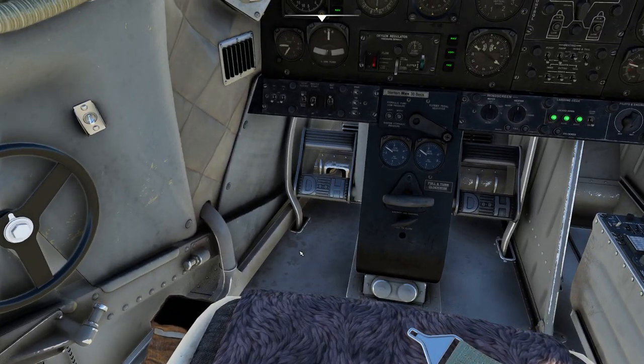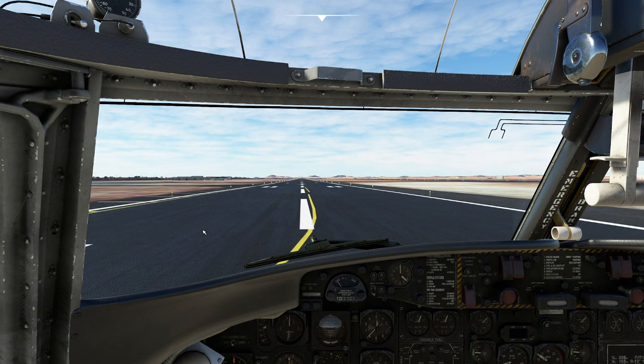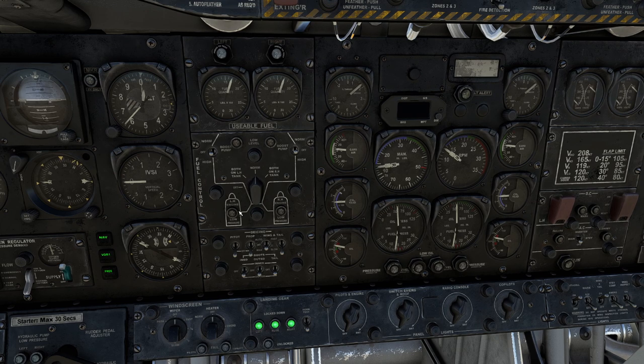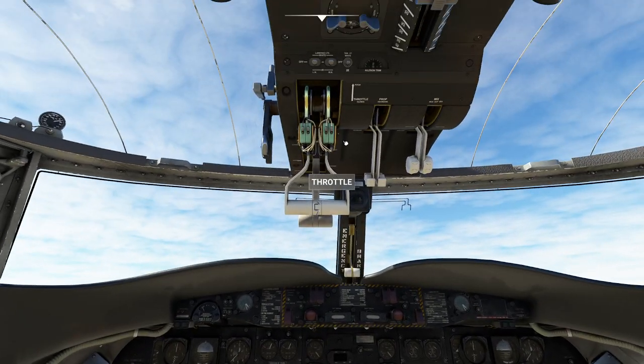Some people talk about using a little bit of aileron trim on this. I have not found the need, at least with my controllers — maybe if you're on force feedback you need it. I'm going to make sure my parking brake is set and we're going to do our run-up. It's very straightforward — we need very little power to make sure everything works. We want about 2,000 RPM. Go ahead and exercise the prop. We're going to click off all of our magnetos to double-check they're functioning properly.